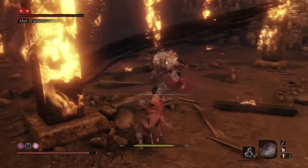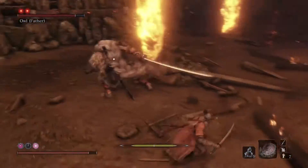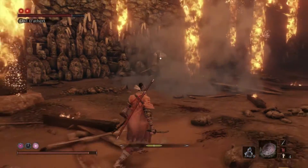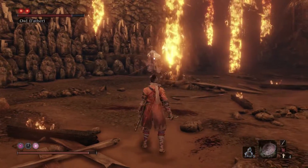Let's talk about the best things to bring with you into the fight. Owlfather is a lot like Wolf or Sekiro, which means he can pretty much do what you can do. That renders most everything you have ineffective.